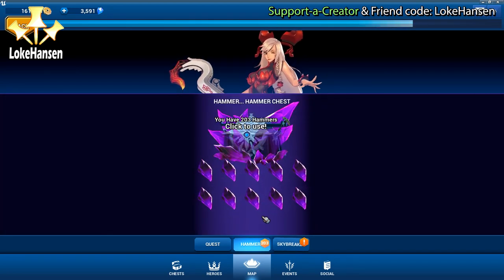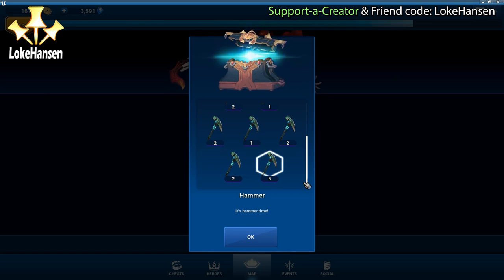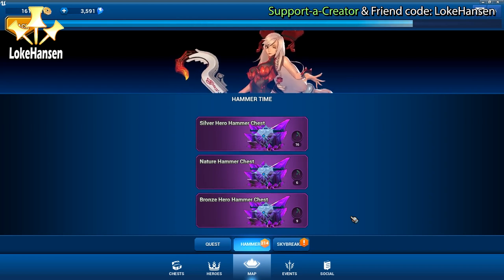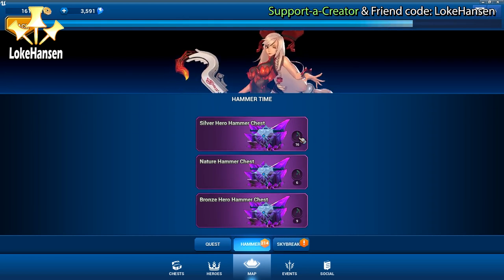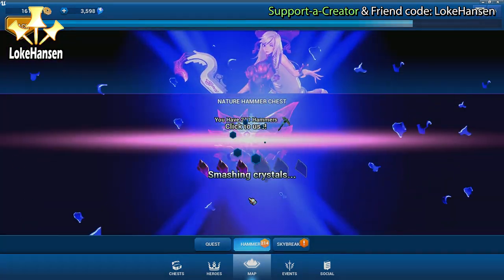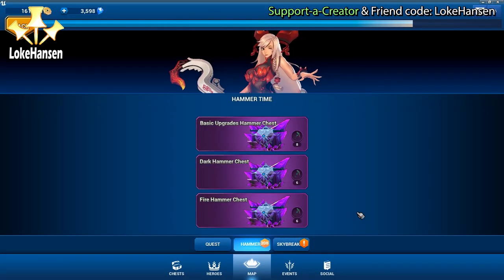Many of these chests can also be rare, giving you better rewards - which is more important for some types of chests than others. We have a silver hero, a nature hammer, and a bronze hero chest. For me, the nature hammer chest is what I'd select here because the silver and bronze hammer chests are pretty bad in my opinion - they're expensive, give low special experience points, and give proximity locators and core hero traces that I feel I can get better elsewhere. Randomly getting gems in here does happen relatively often though.